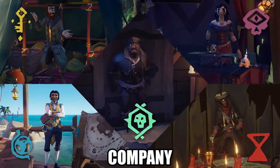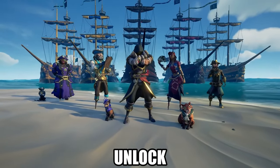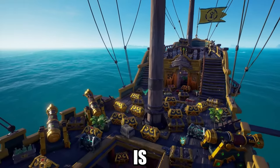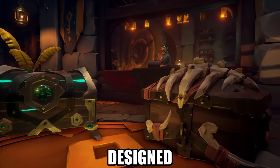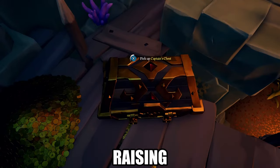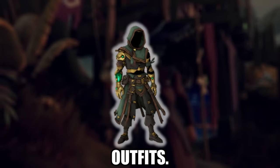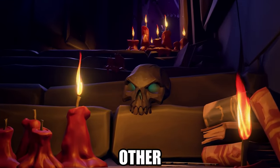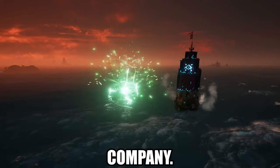First up, we have Trading Company Shop Cosmetics. As you level up your reputation with each trading company, you can unlock special cosmetics that display your allegiance. Each company's shop is brimming with items like bucket skins, spyglasses, and instrument skins, all designed with unique colors and styles, such as the purple hues of the Order of Souls. Raising your rank unlocks even more exclusive cosmetics, like ship plushies and hooded outfits. These items not only look fantastic, but also showcase your dedication and achievements to other pirates — a great way to flaunt your progress and allegiance to your chosen trading company.